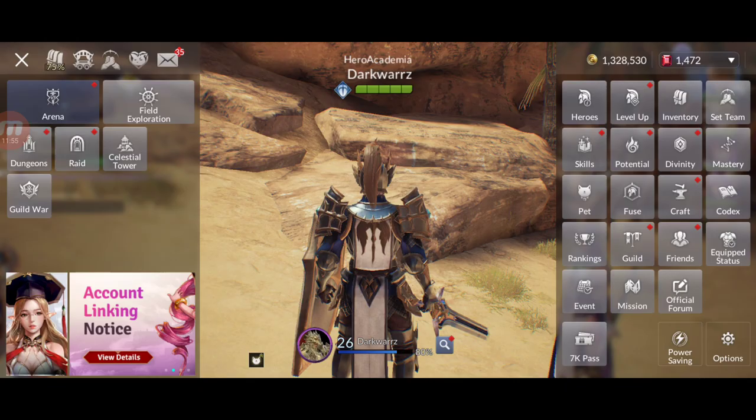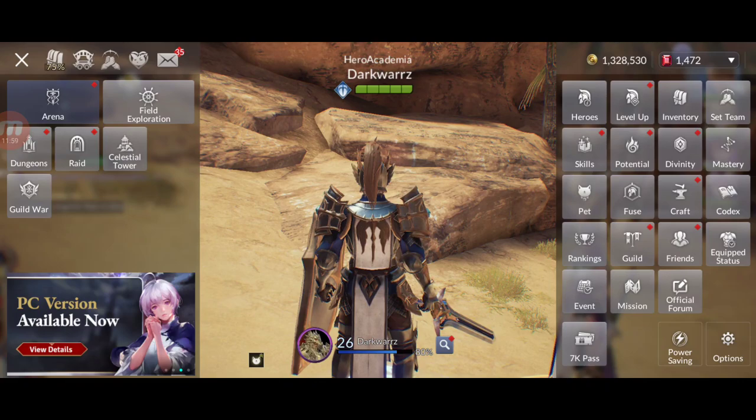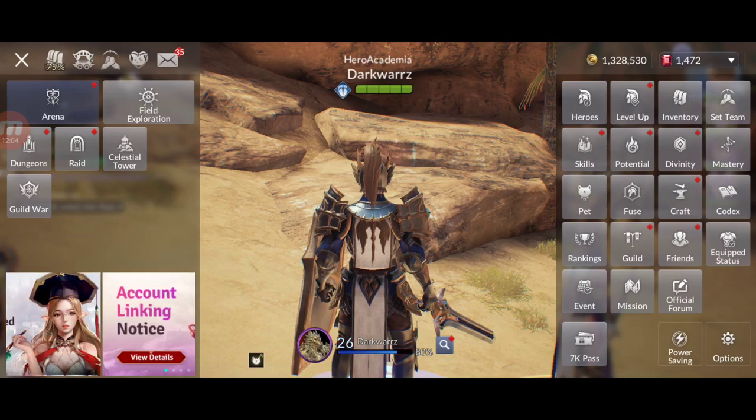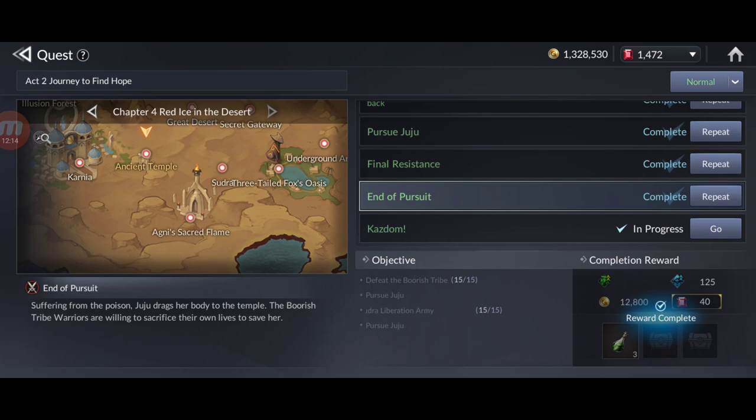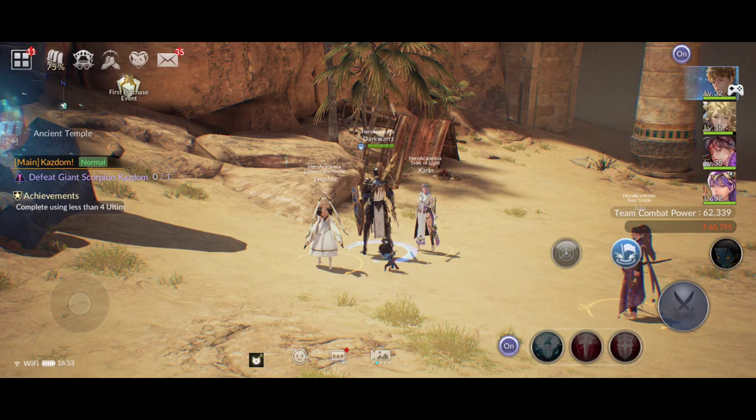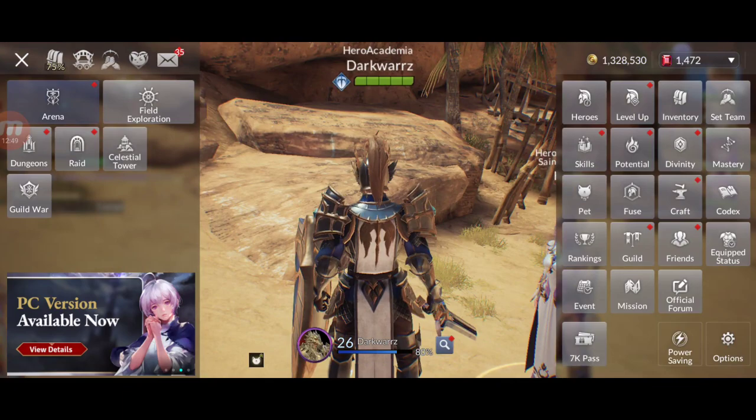An even better way that costs nothing but time is AFK farming. You can repeat chapters from the story where monsters keep respawning — I made a separate video on how to farm infinite experience, gold, and materials like gear. You can leave it running overnight on your computer or phone and your characters will level up non-stop.